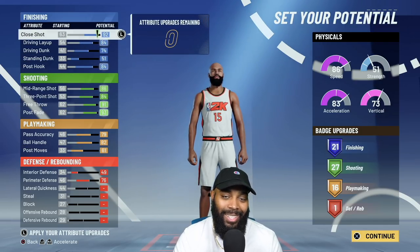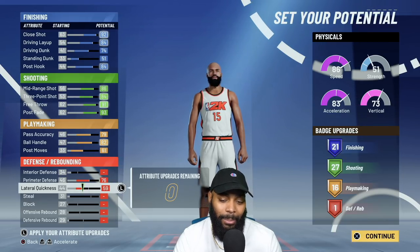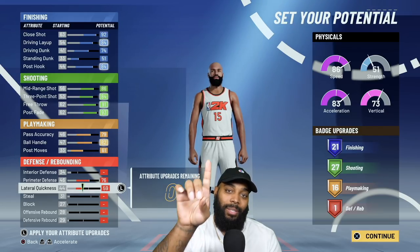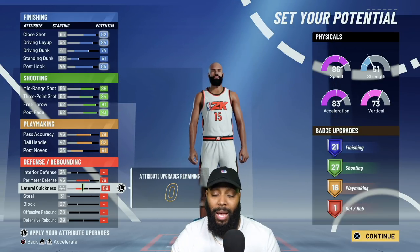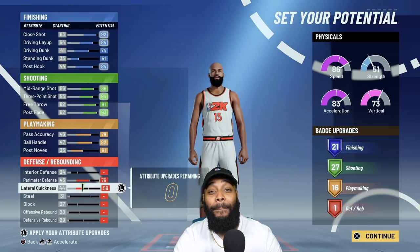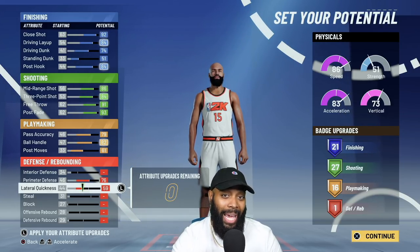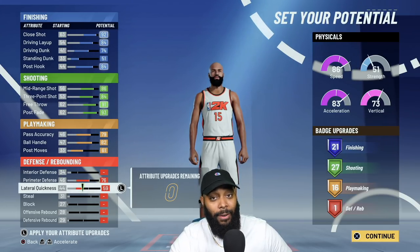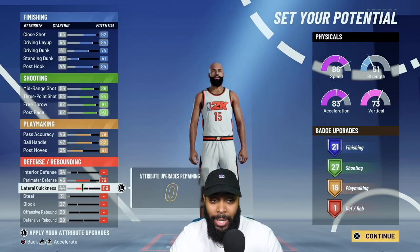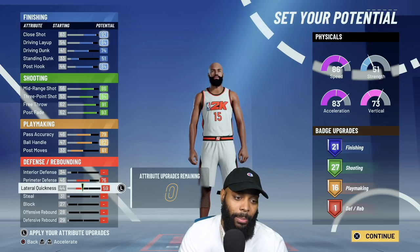Now that we have slashing, shooting, and playmaking all maxed out, we're going to come down and make ourselves a liability on defense. This build only has one defensive badge, but on the flip side this build has 65 badges total — 65 badges. Imagine hitting legend with a build like this. Do the math: 27 plus 21 plus 16 plus one equals 65 badges.